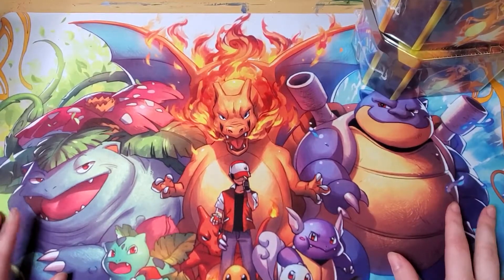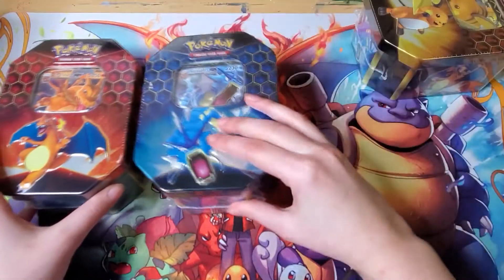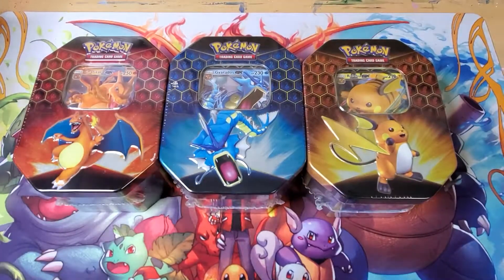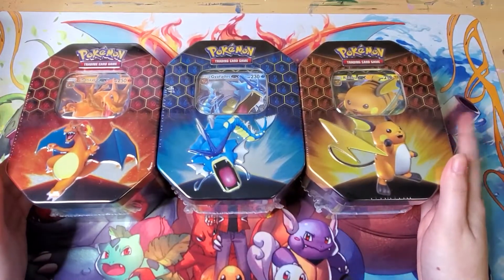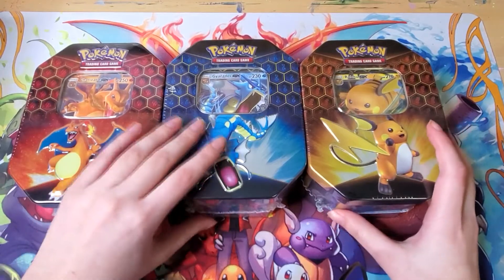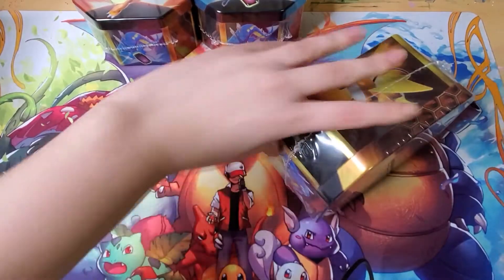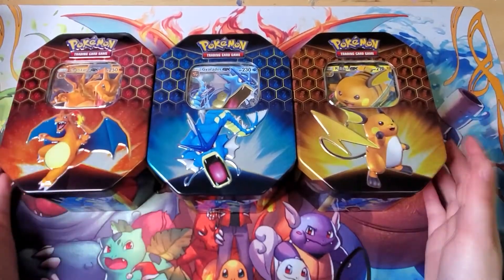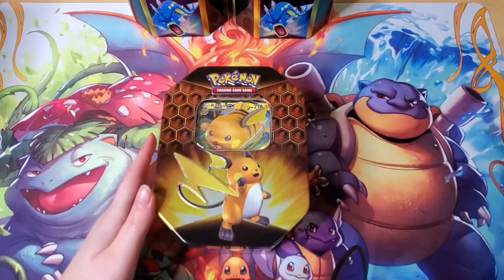We're going to jump right into this pack opening. In this video I have one of each of the Hidden Fates tin boxes, so hopefully we get some good pulls. The card to chase after in this video is the shiny Charizard of course. I'm just going to start with the Raichu tin and use these trusty scissors to open it.